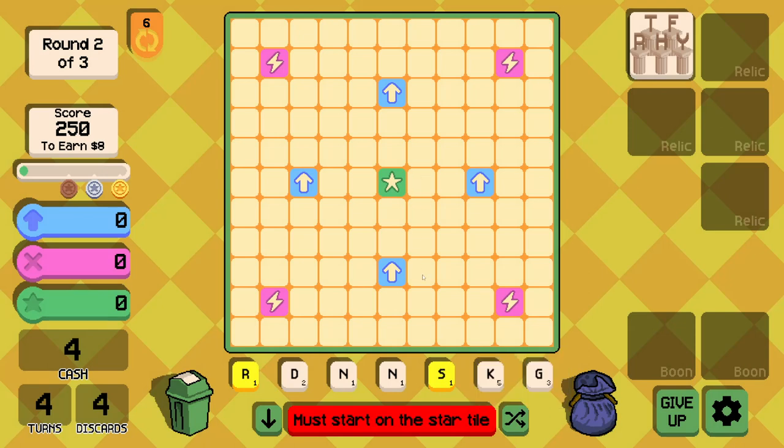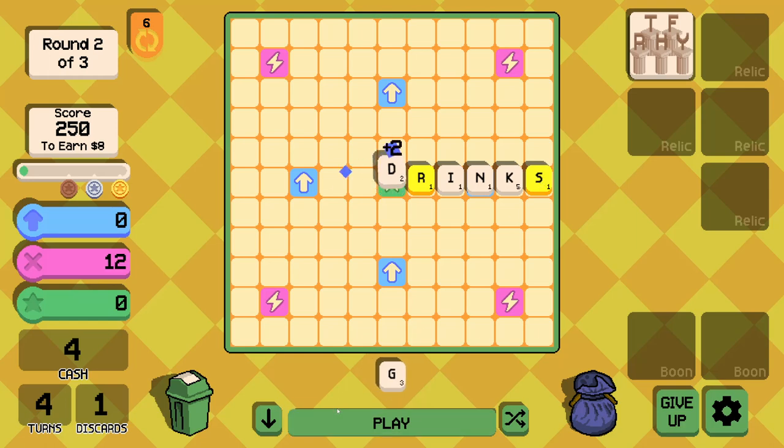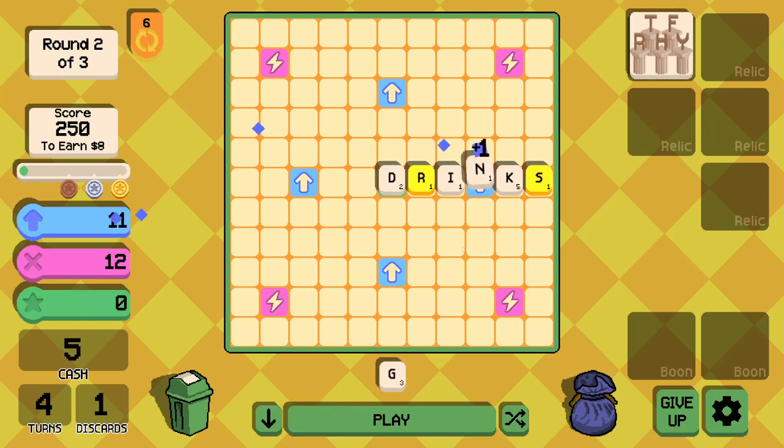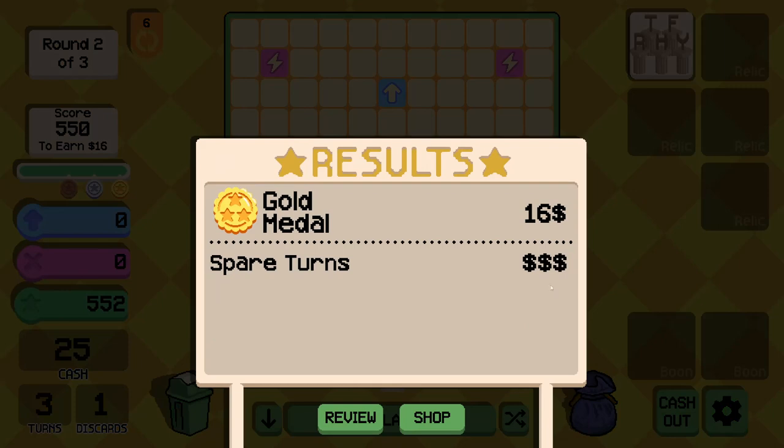I'll beat that level in one move. Beautiful! Back to the shop. 'Perfect Draw' — always draw a balanced hand of vowels and consonants. That would have been handy last round, even though I ended up doing alright. 'Each R gives one free re-roll badge.' There are also two random boons and a points sticker to two random squares — questionable utility unless they persist between rounds.